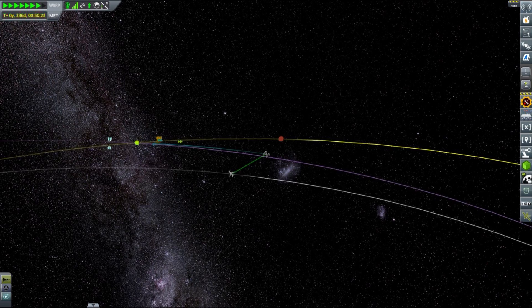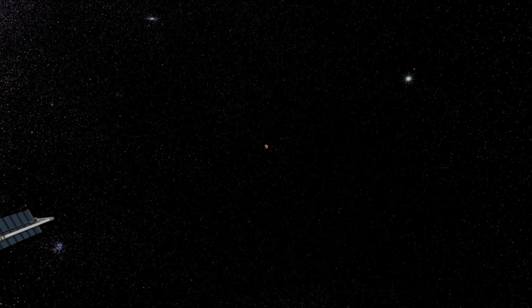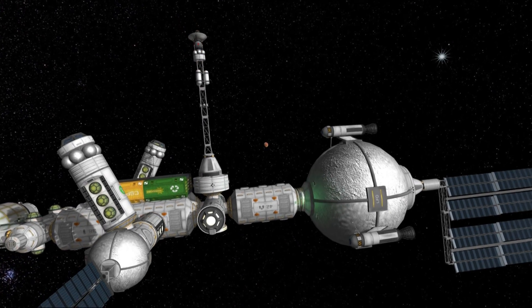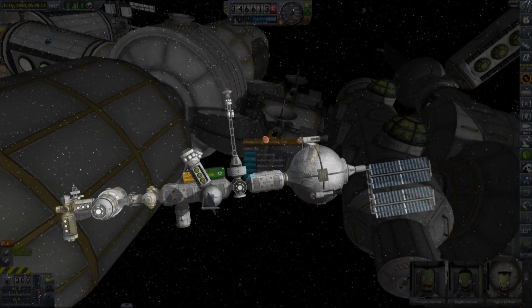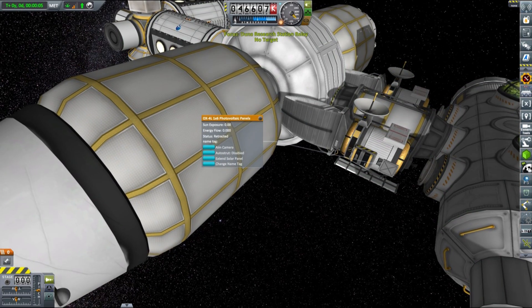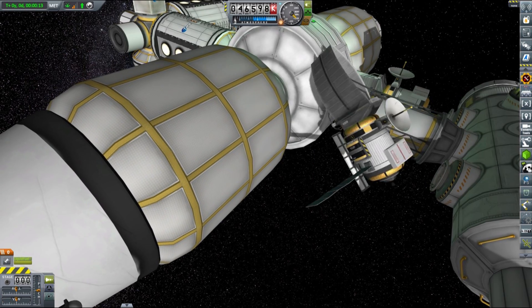Finally, the Duna research station has reached Duna's sphere of influence after approximately 220 days from the initial burn. Everything worked as expected, and I was especially worried about running out of food or power, because the station is solar powered, but it seemed OK so far. Upon entering Duna's sphere of influence, two science satellites were detached from the station and their antennas, solar panels and other equipment were deployed and activated.